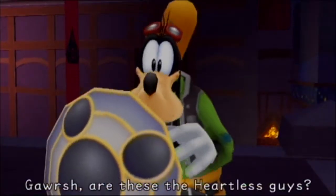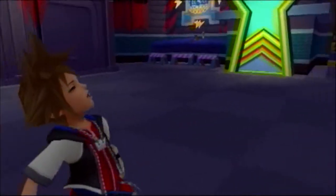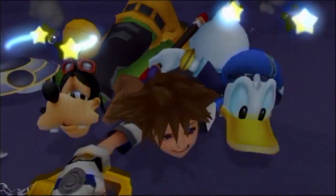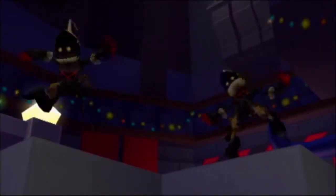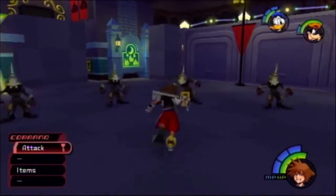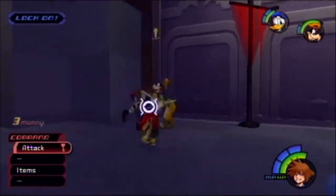Gosh, are these the Heartless guys? Let's go get them! What a way to meet. No avoiding this battle, but it should go quickly. Donald levels up with a Strength boost. We get a Protect Chain that we don't need — we can sell that.